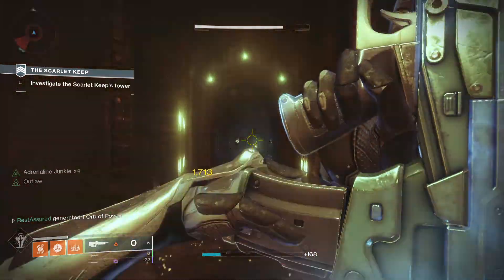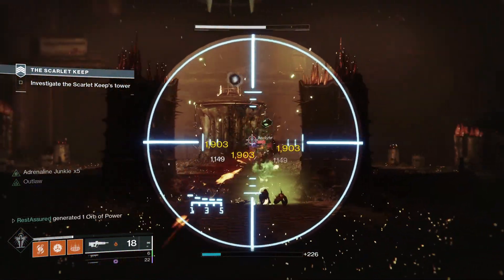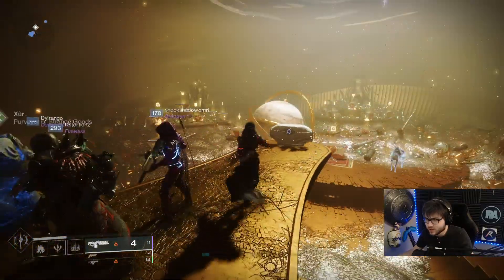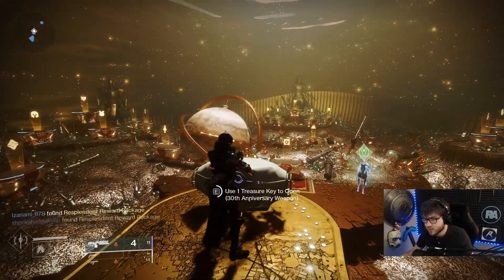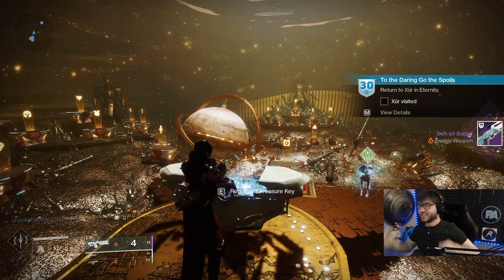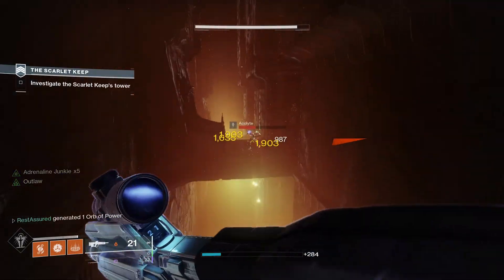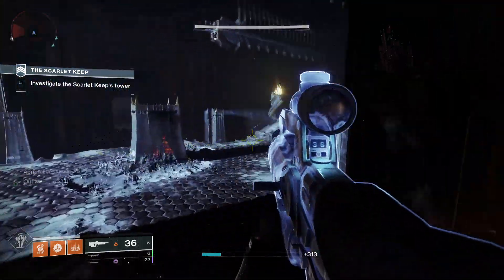Starting off, if you don't know, the Battle Rifle is dropping from the 30th Anniversary event. You can just go do the six-player activity and have a chance to get it from the chest when you spin your key — you gotta go talk to Xur. It has random rolls like every legendary in the game and can get some crazy things for both PvE and PvP.